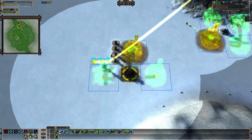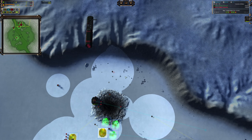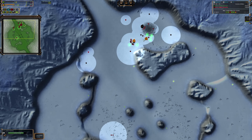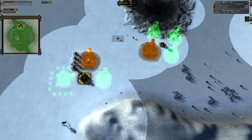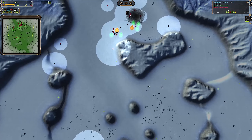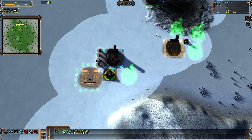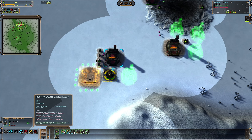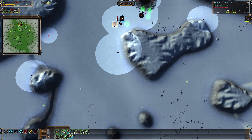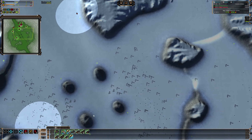I leave patrol set to P since I don't use it a whole lot. Attack move is set to Control+A. U is set to unload transports — again, not something I do all the time. I have buttons on my mouse that mirror 1, 2, and 3, set up to grab idle engineers on screen, grab all ASF or interceptors, and grab all direct-fire land units respectively — so tanks, bots, assault bots, things like that.